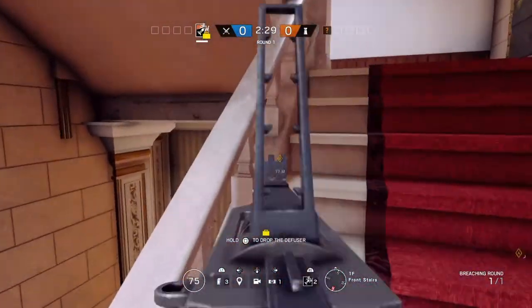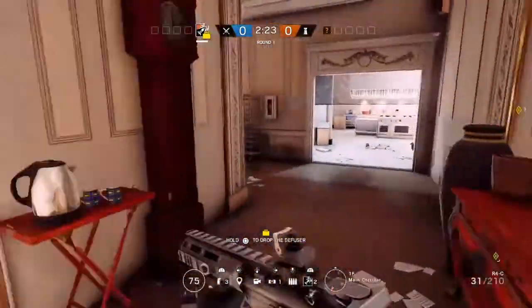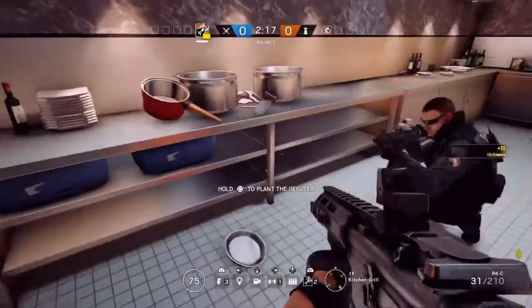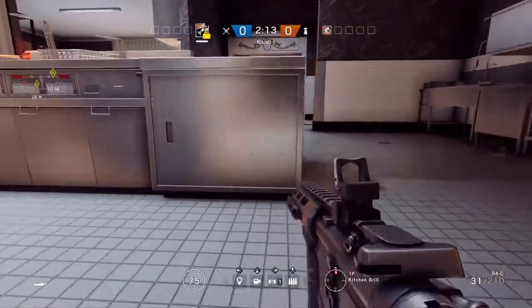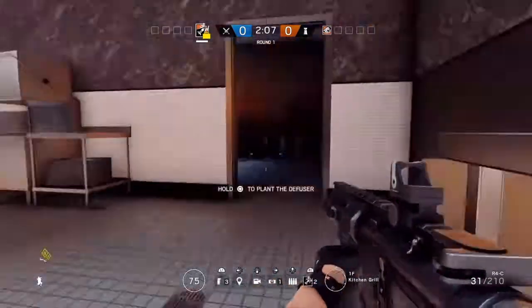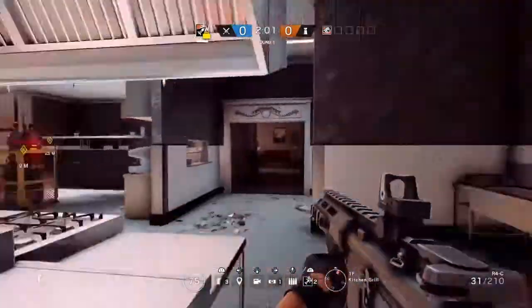First thing we do — remember these two pots here. These two pots are going to mark where the enemy is. Enemies always — there's at least one in every map that crouches here and watches that doorway and this doorway. So it's easy for them to see if there's an enemy coming, but they never keep an eye out on that area, and I'm about to show you guys why.